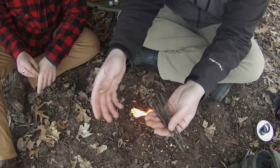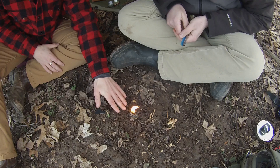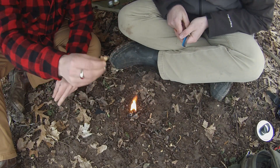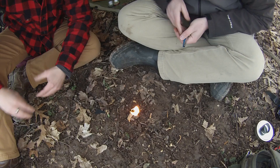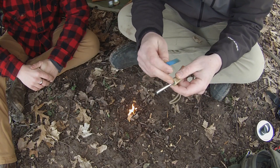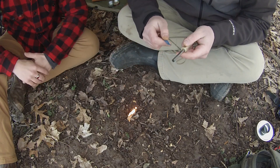Once you have that fat wood going it'll burn for a while and you can start adding more substantial fuel. Step up to pencil-sized dry sticks, then a little bigger than a pencil — once you're getting sticks bigger than a pencil you're good to go, slowly adding bigger and bigger stuff. Slowly is key. Most of the original bird's nest burns up quickly; the fat wood extends that flame — we call it an extender or additive.